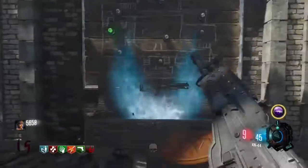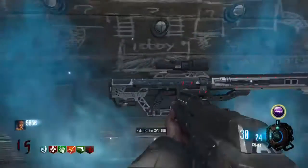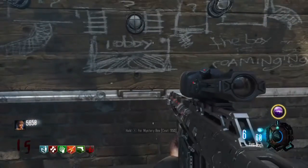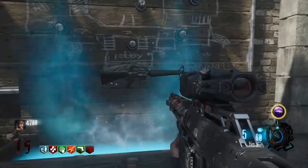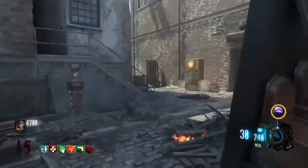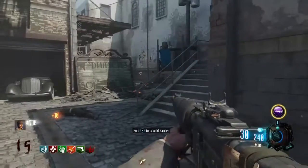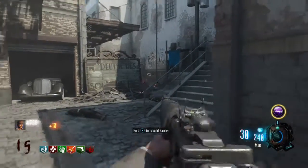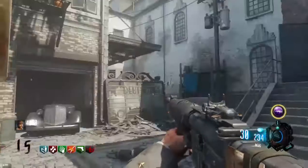Alright, at number two — Kino Der Toten. Earlier I said 'oh you go to the teleporter and boom you're done for Pack-a-Punch,' but there's something about this map I really like. The Thunder Gun is my favorite wonder weapon. I love coming to play on this map — it's a small little map and I love training in the stage area.